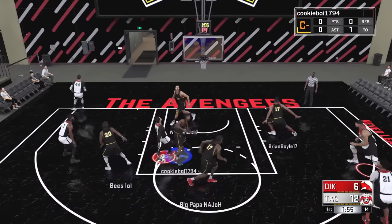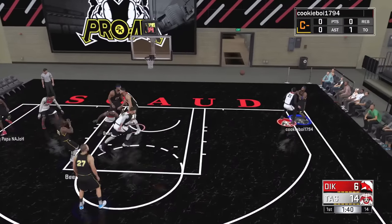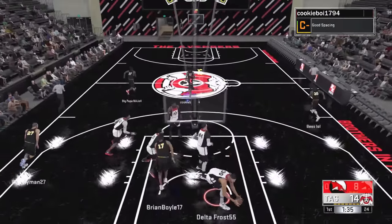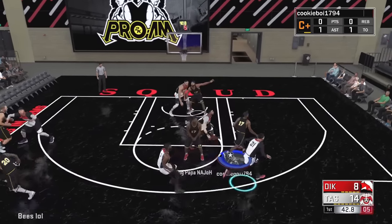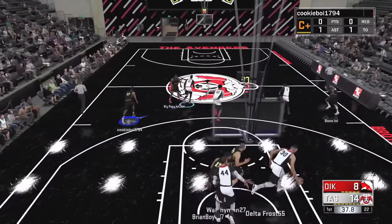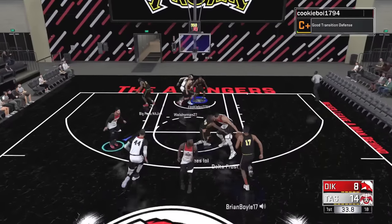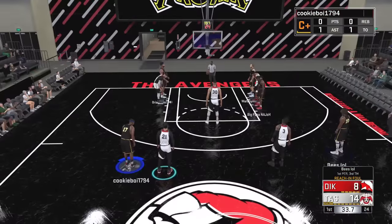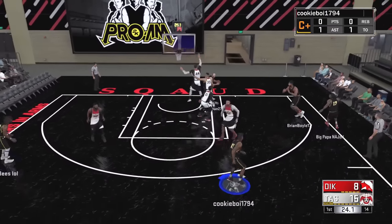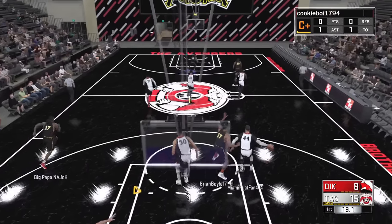Some lineups in the Pro-Am work very well — they mesh offensively, click defensively, you get stops and put up a ton of points and win by 30. Some lineups don't work. Early on this game, this lineup could not find its footing offensively or defensively. The main problem was floor spacing — with two sharpshooters that kind of works okay, but Walsh's defensive stopper just couldn't really find his way into the game, dribbling in the paint and putting up shots that don't go in.